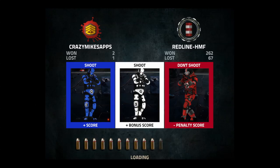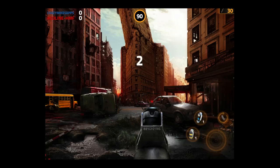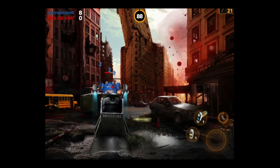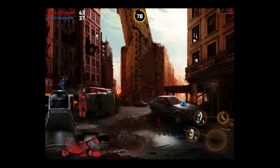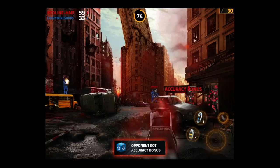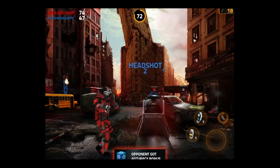I'm shooting blue, my opponent's shooting red, and white is bonus for both of us. We each have the same gun, and the way this works is I'm using my finger to drag to shoot. On the bottom right, I have my main shooting button, a flash grenade, a percussion grenade, and I can reload.